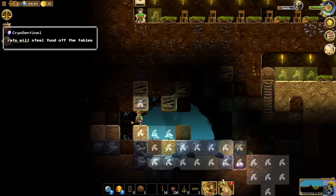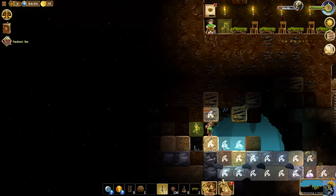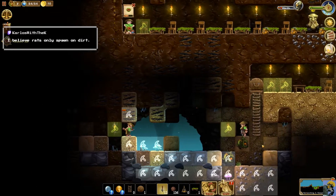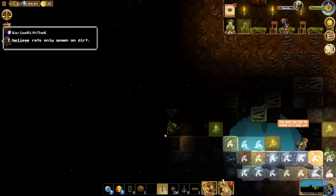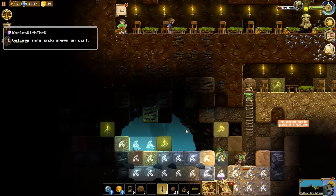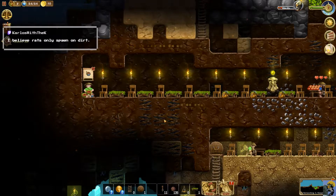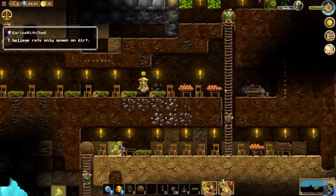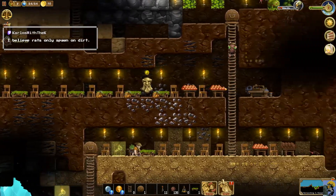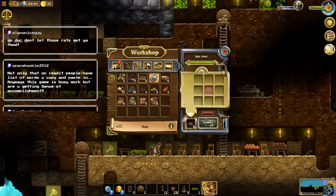They're digging away at this stuff. This cave extends though — that's alarming. Let's put some torches in so that we don't... Rats only spawn on dirt, says Carlos — thank you! That means maybe if I mine away all of the dirt I can get rid of them. I wonder if I can build better floors.